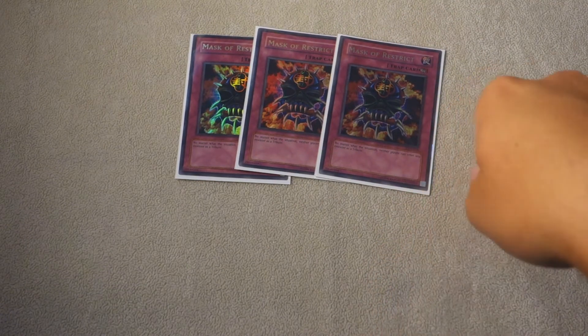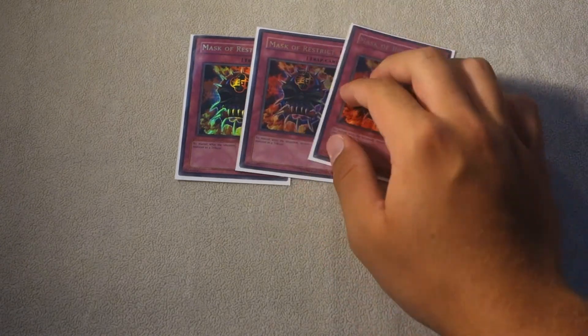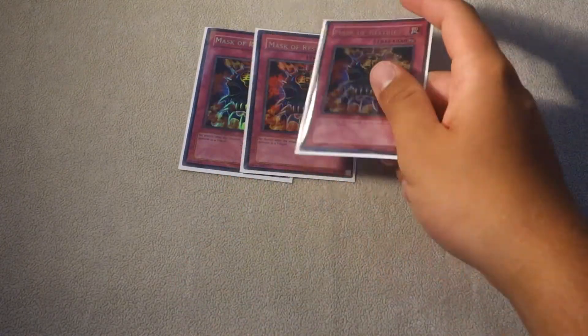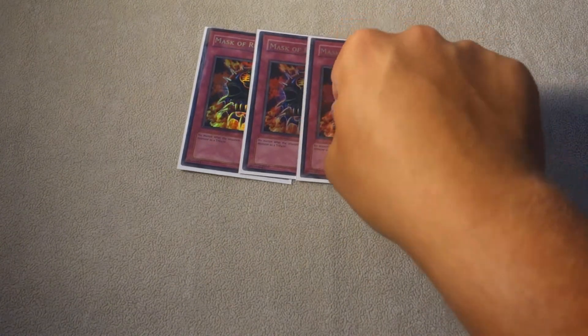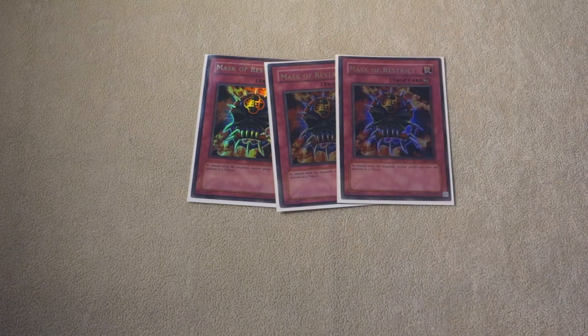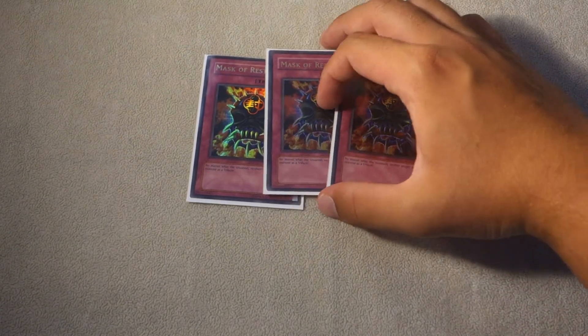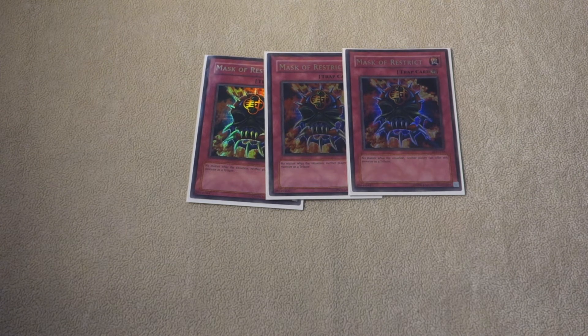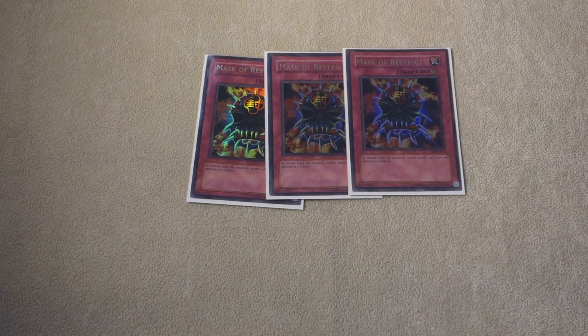If you open up with a True Draco plus Master Restrict, they have almost no way of getting around it. And if you pair up Drident with it, the only way to get around it as far as their engine goes is by activating a Diagram and popping a spell. So if you Drident the Diagram, then Master Restrict should stay on the field. So we play three of those.